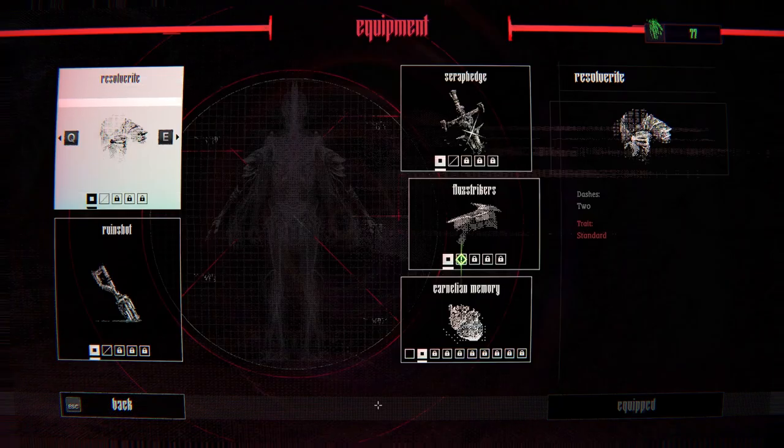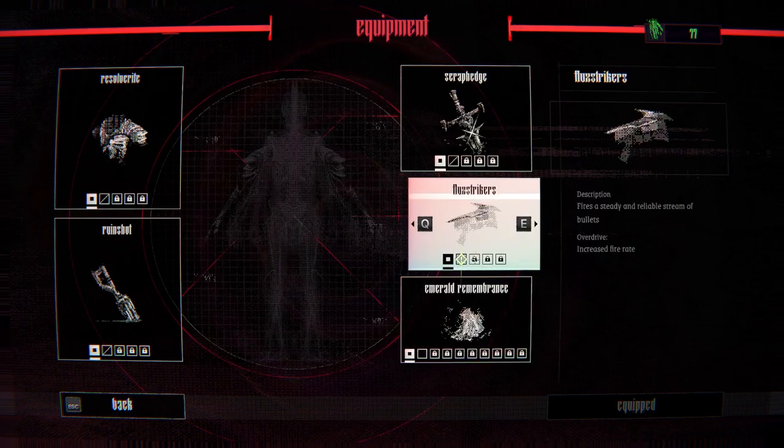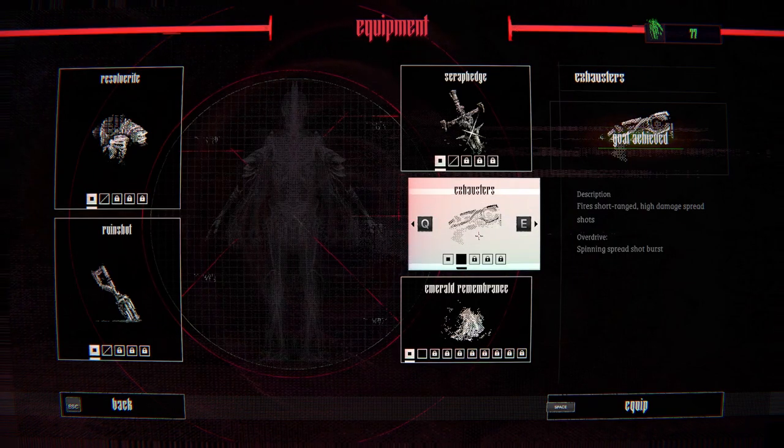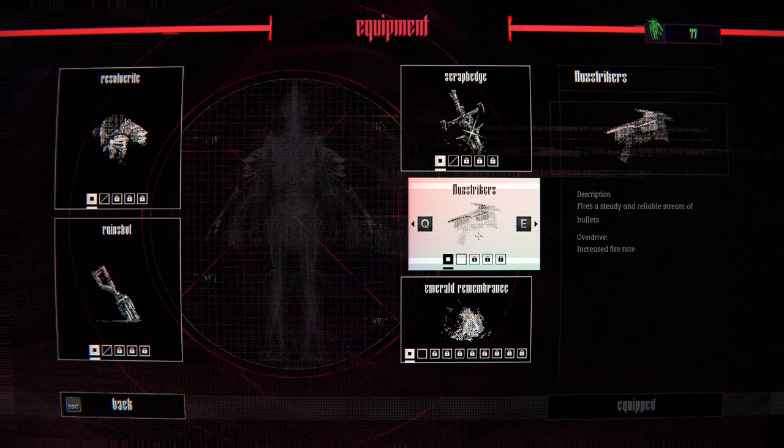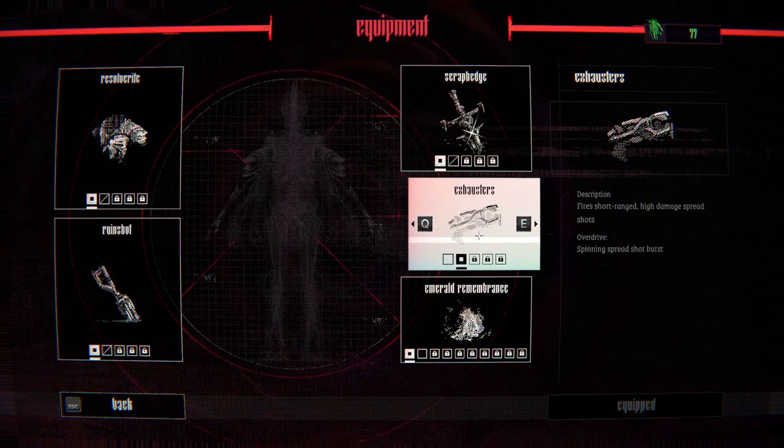We unlocked something — I don't know what this does, I'll just leave it. This is our pistol I guess. Looks like we got something achieved. Visor — steady and reliable stream of bullets. Overdrive increases fire rate. Okay, we got something else, let's try it out.